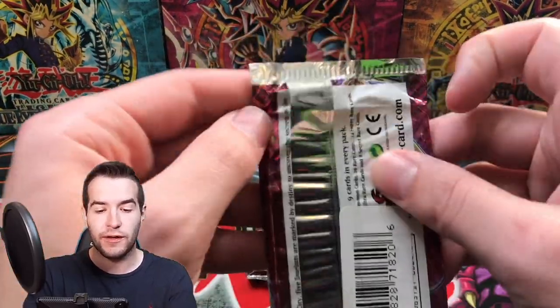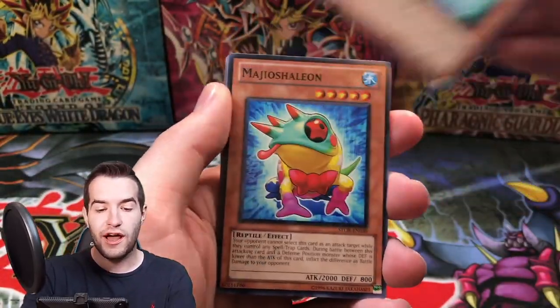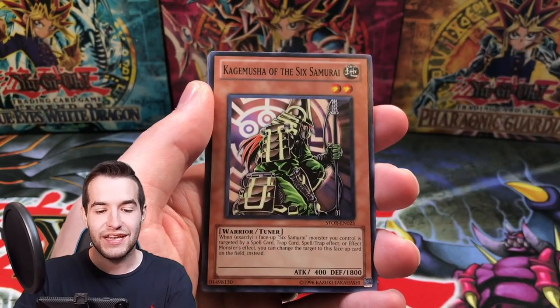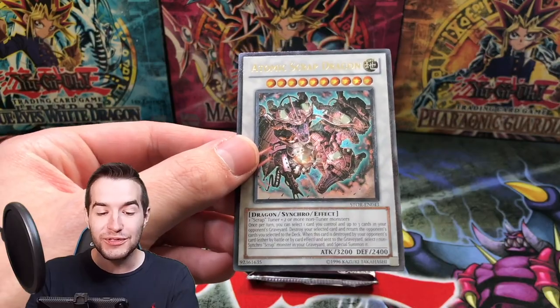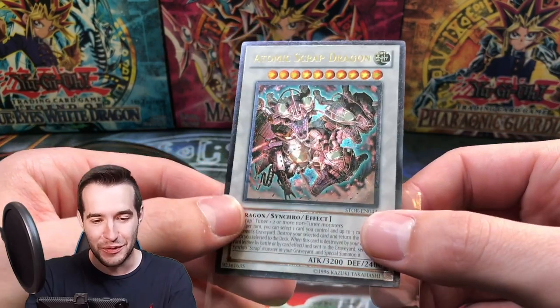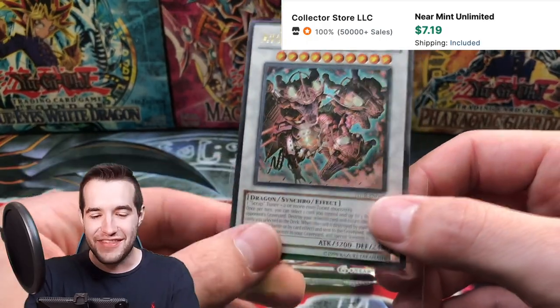Two packs left — Storm of Ragnarok. Can we be blessed here? Can we pull something crazy? We've got the Nordic Alfar. Meiji Ho — that's such a creepy card. Resonator Engine, Kagamuja the Sixth Samurai, Legendary Sixth Samurai, Kaigeki. Oh! Atomic Scrap Dragon — Ultra Ultimate Rare! Atomic Scrap Dragon Ultimate Rare. I completely butchered that, but that is an epic pull!